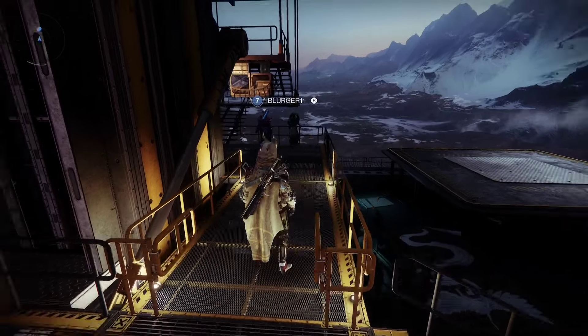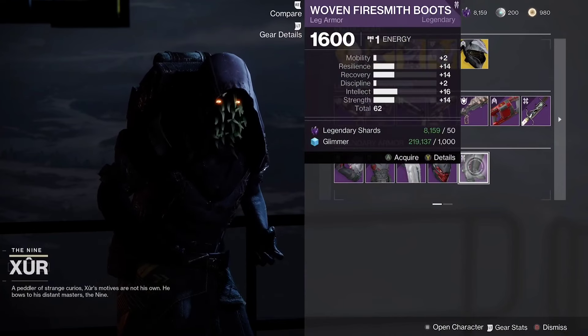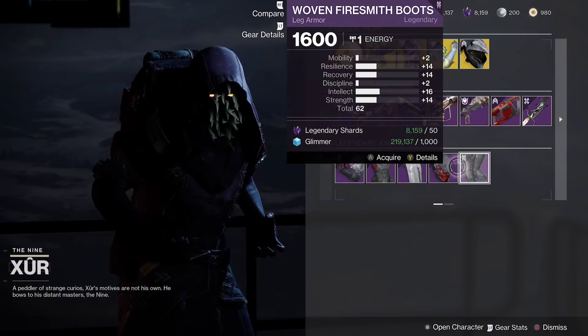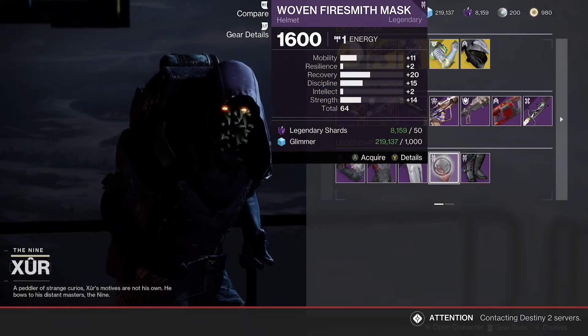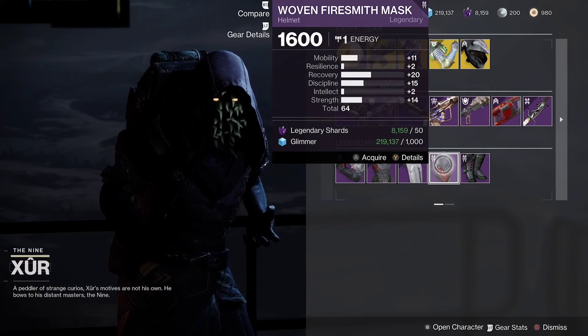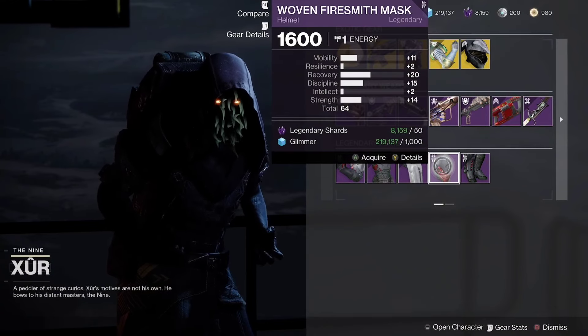Lastly we have the Hunter, so let's take a look at this armor real quick. We got the boots to start — 62 overall stat roll, not bad stat distribution. Then we have the helmet — not too bad, 64 overall stat roll, that's a nice PvP roll. If you don't have one, that's a good starter — not bad stat distribution.